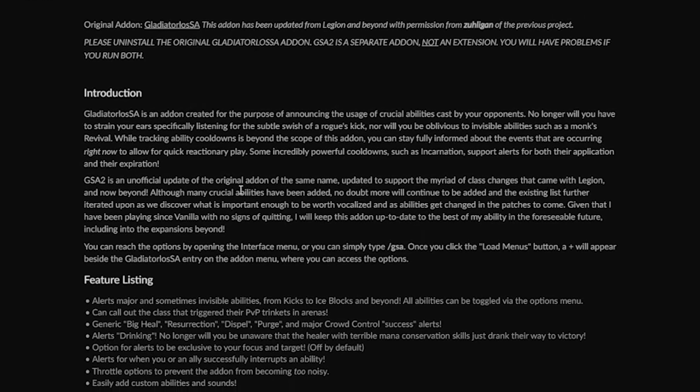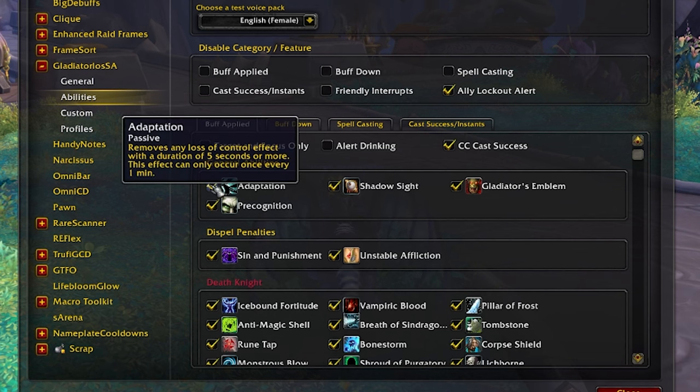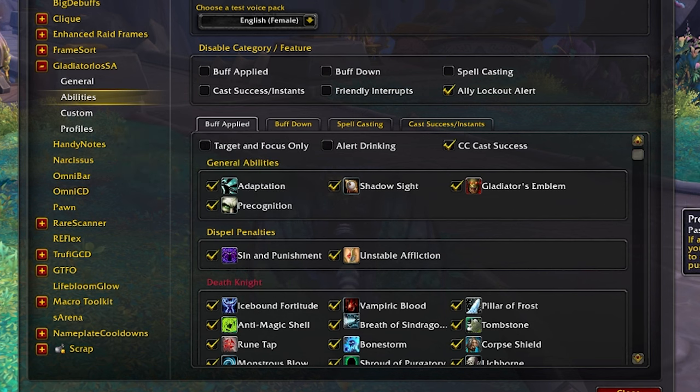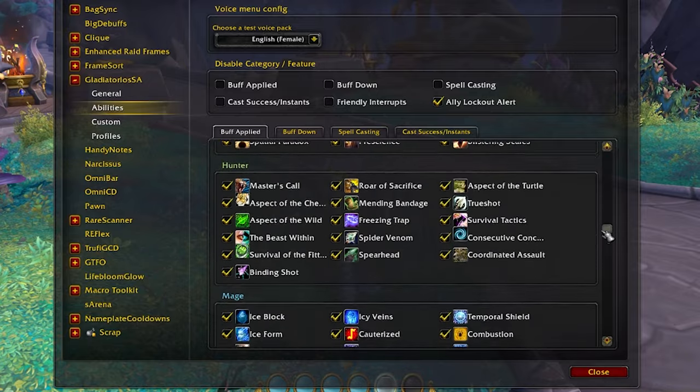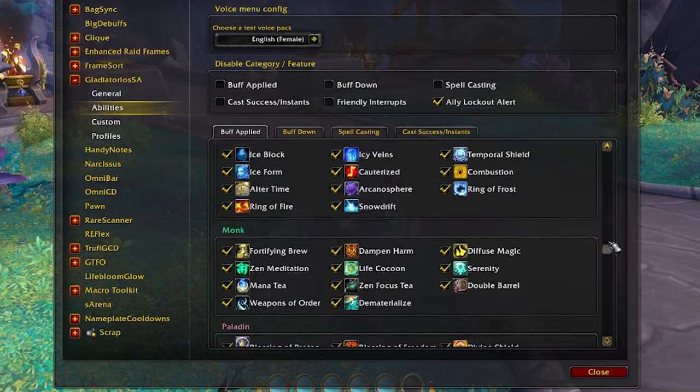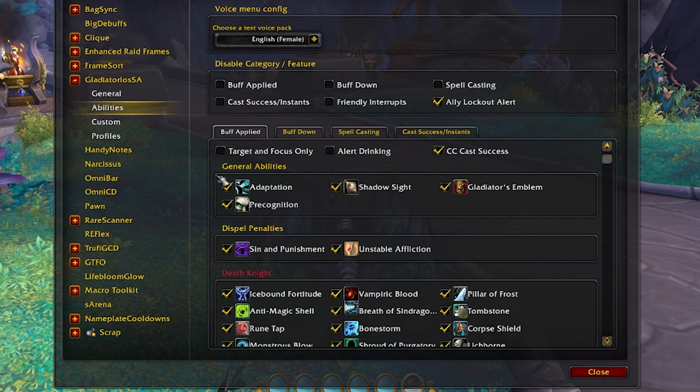If you're a new player, I'd recommend Gladiator Lossa. This add-on uses voice alerts to tell you when something is being used in the arena — for example, it'll warn you when a mage is casting polymorph so you can avoid the CC before it lands. There's a lot to track in arena, especially as a new player. Just make sure to configure exactly what you want it to announce, otherwise it'll go voice-over-voice constantly and drive you crazy.